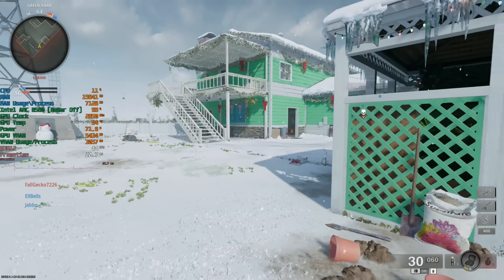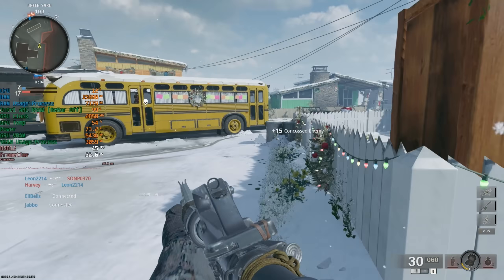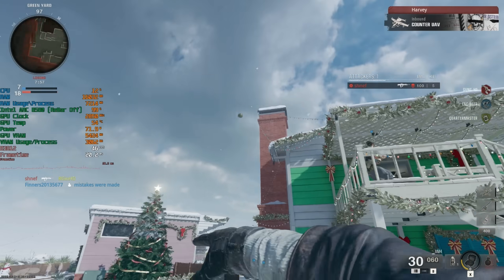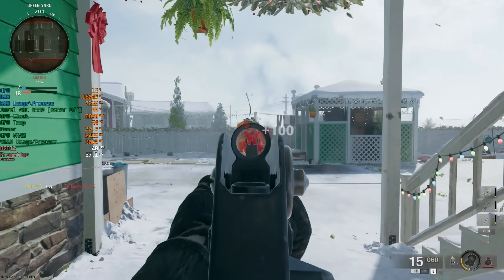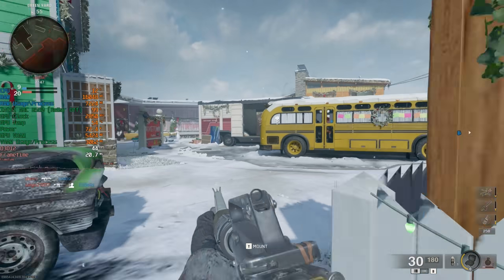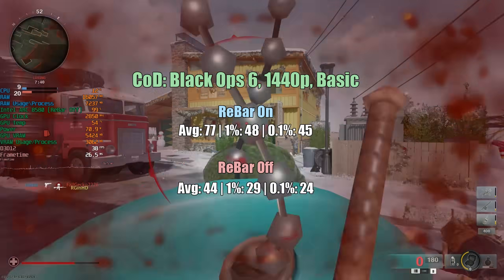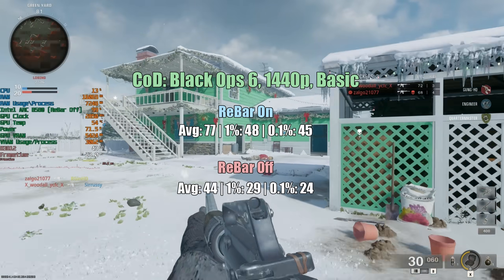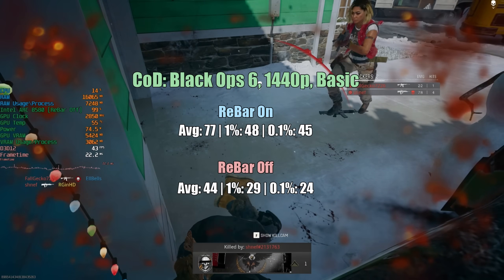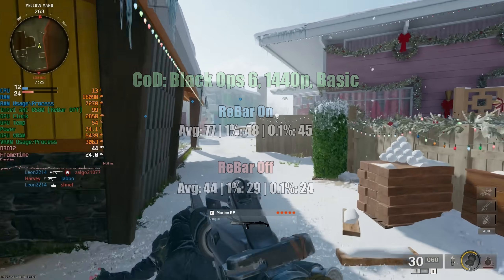Our second to last game is Call of Duty Black Ops 6, and this is a pretty huge difference — quite important considering this is a fast-paced online shooter. With rebar off, running around Nuketown, we're seeing between 40 and 50 FPS a lot of the time, with the frame time graph moving around quite a bit — generally quite poor performance. With rebar enabled we're getting 77, 48, and 45. I'm a little disappointed with Black Ops 6's performance on the B580 anyway — even with rebar on I feel like it should do a bit better, but hopefully driver updates will help over time.